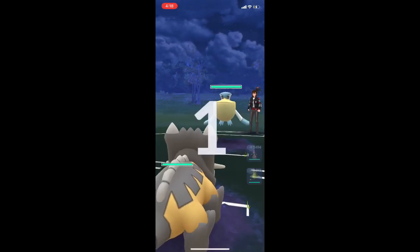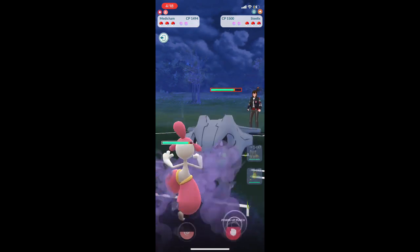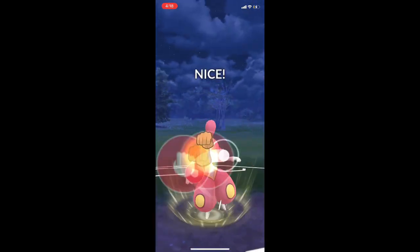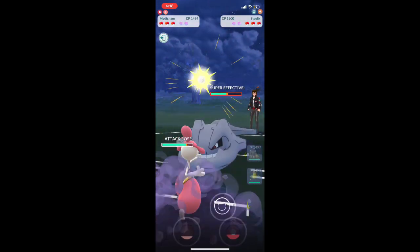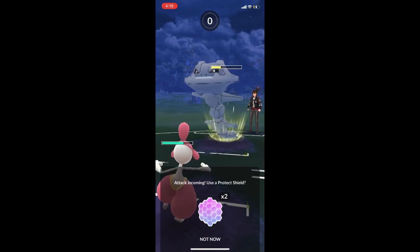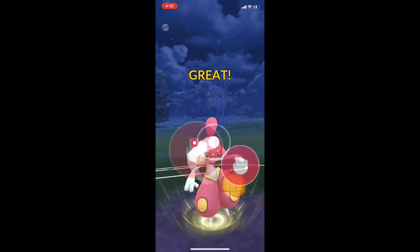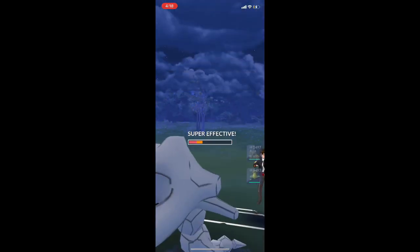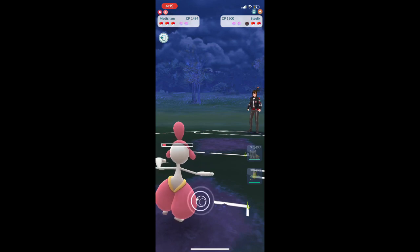Now we have Pelipper — a very common sight in this league. We go ahead and switch just as they switch. They switch to Steelix. Steelix was super popular during the Catch Cup last season, but this season not as popular. It has an Earthquake there — I was expecting Psychic Fangs — but we tanked it and were able to kill it with no shields used.